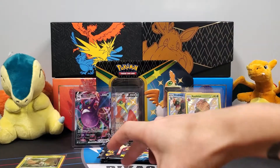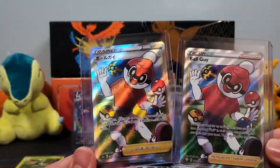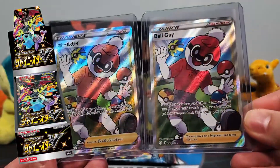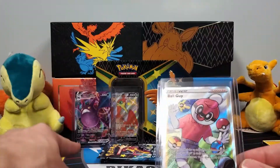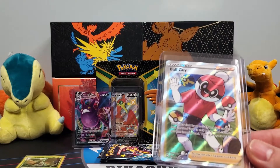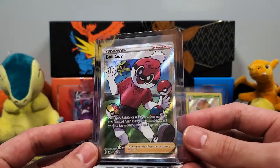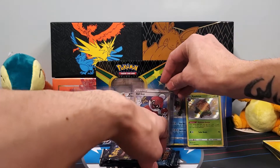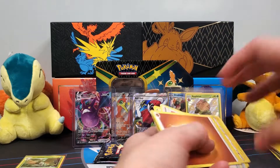I just grabbed something real quick — I thought it'd be cool to show you. I have pulled the Japanese version of this from the Shiny Star V box. So it's pretty cool to have both of those. I mean the Crobat — I have the Japanese one too. The Shiny Star V Japanese set is what Shining Fates came from. It's cool to have both the English and Japanese counterparts. If you haven't seen that video, the Shiny Star V box — man, that thing is fire. It's a lot of fun opening one of those boxes.